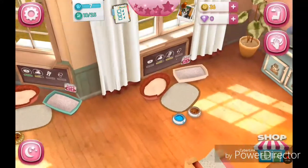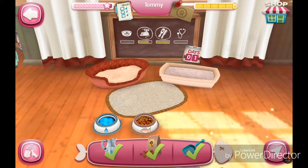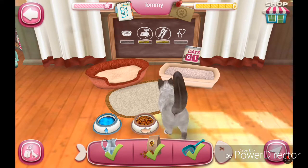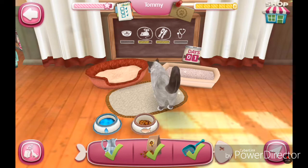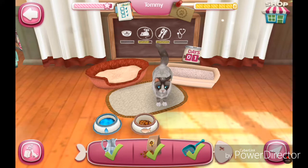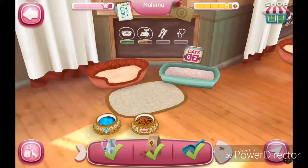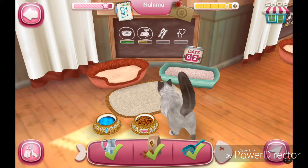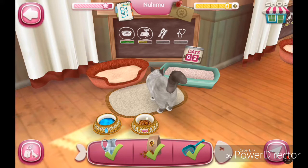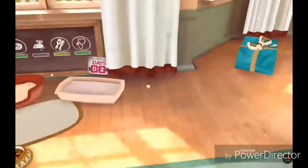This stuff on this whiteboard shows how much of each thing you're doing. The mouse means how much you play. The comb and mirror is grooming. The little scope thingy is doctoring stuff. The bed thingy is sleeping, and there's eating too — as you can see, he ate some. If it's red, that means it's bad. If it's green, it's good. If it's yellow, it's kind of in the middle.